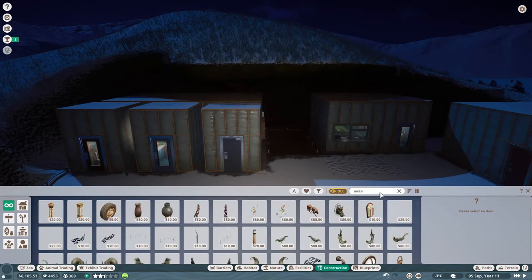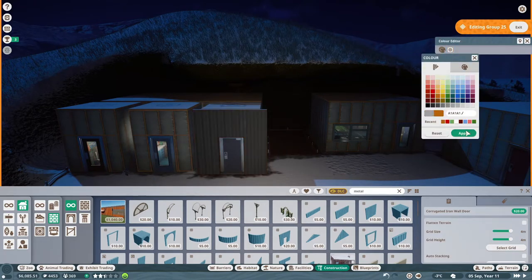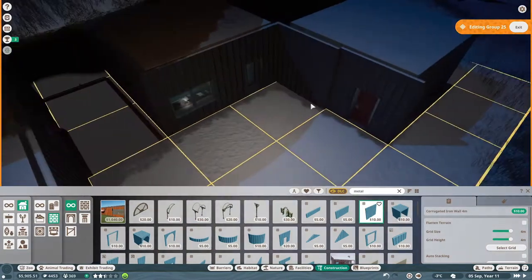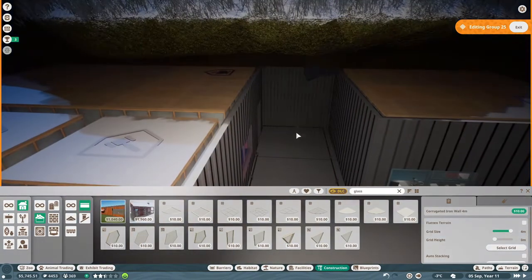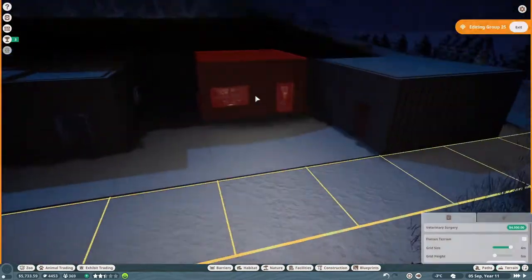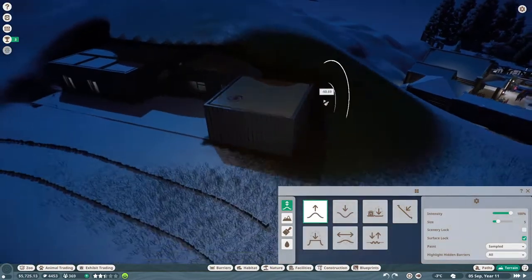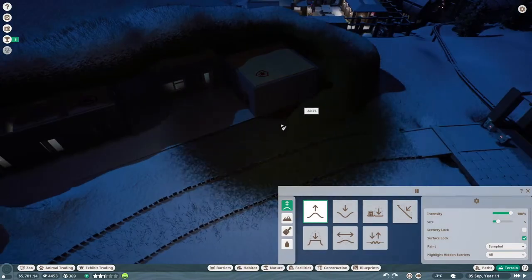We have six staff buildings here: a workshop, trade center, mechanics hut, quarantine, vet surgery, and a large staff room. We're using corrugated iron sheeting, then pulling the terrain back in to close it all in and smooth it out so it looks like part of the natural landscape. Then I'm going to build an outside structure so it looks like there are some offices the staff have access to, and make it look nice on the inside as well.